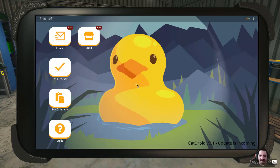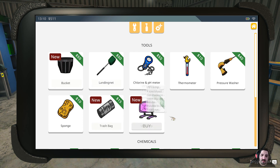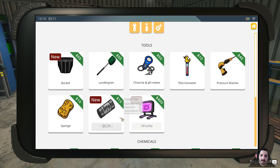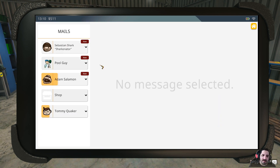Let's go ahead and clean some pools. Okay, so we got new things in the shop — we got a UV light, trash cans, and we got a bucket. So let's go ahead and find out what job we have to do next.